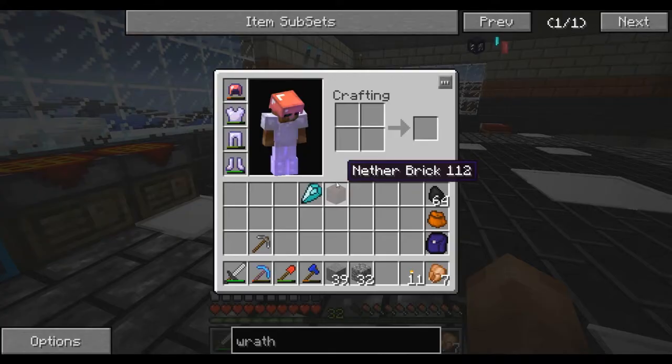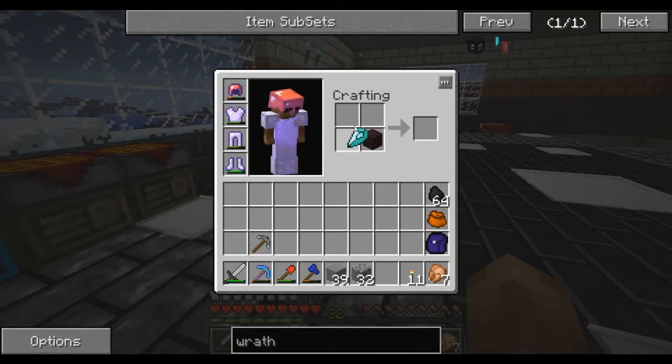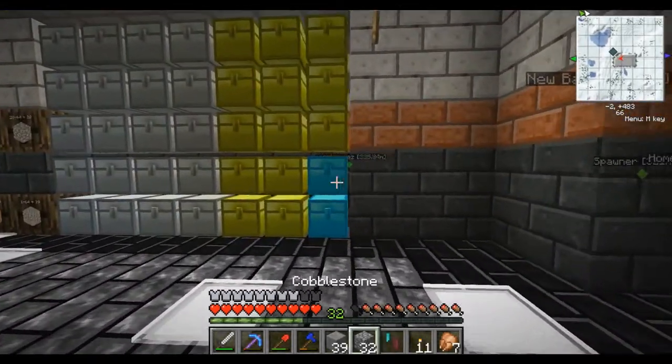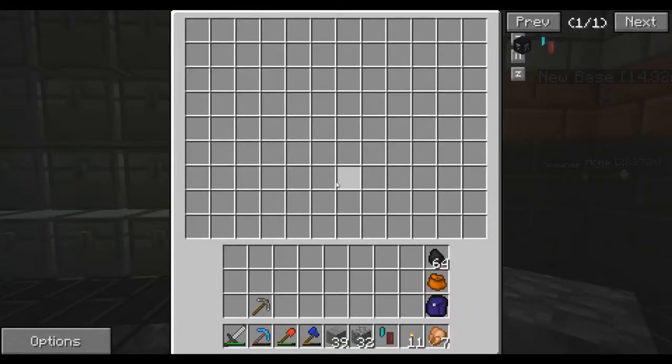Alright, I'm back. And we've gotten another brick — I think we can just do this right here, and bam! We have a wrath igniter. This is kind of like a flint and steel only it's way, way, way more powerful.